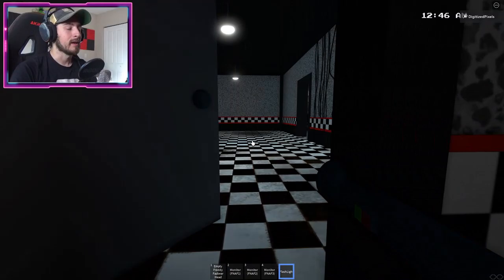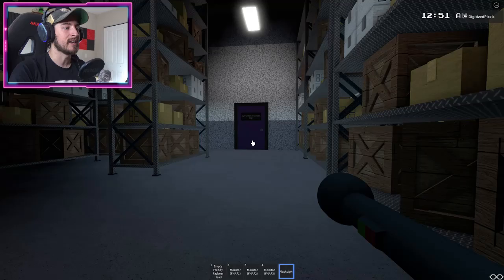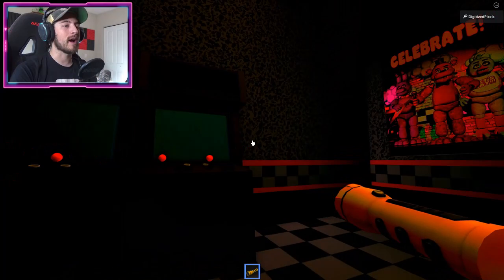Once you do that, go here and enter the storage warehouse. Go to your right and just walk diagonally this way until you see a purple door that says 'authorized personnel only.' Bump into it — this will then trigger it to teleport you to a separate game.